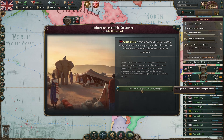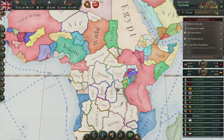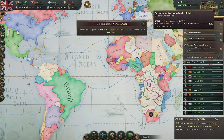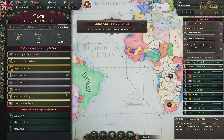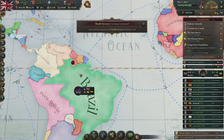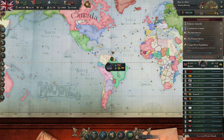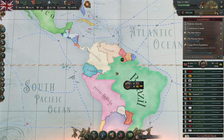Now we've joined the scramble for Africa, I feel okay doing conquests against the unrecognized countries. Coincident with the arrival of vulcanization within the UK and the growth of our rubber industry, we're hitting 19 relations with Brazil — we can make them into a puppet. Let's see if we can get Brazil as a puppet for seven infamy. Ecuador is deciding to help out Brazil, so if nobody else jumps in to support Brazil, we might add puppet Ecuador as well — that's unacceptable behavior.